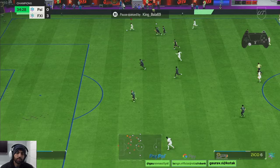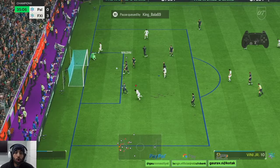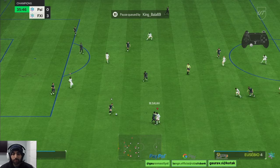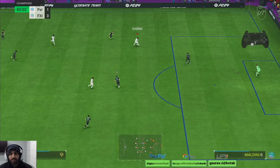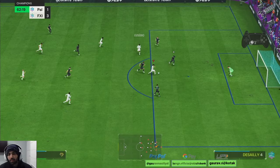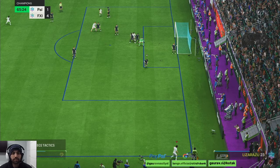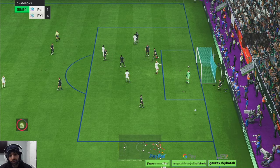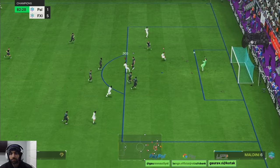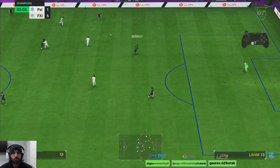Zico, what a run — almost bro, almost outplayed him but lucky man. He gets a foul. Yes, let's take it with Zico, and I'll try and pass it to Bellingham goal, let's see. It was a good corner, like it reached Van Dijk — that was nice. Oh my god, what a shot by Zico man! That deserved a goal, it hit the post, unlucky.